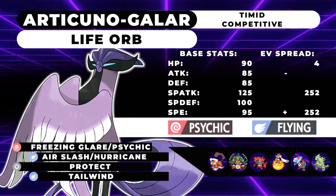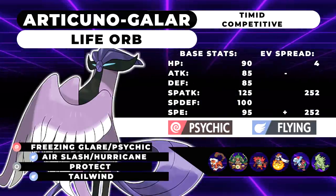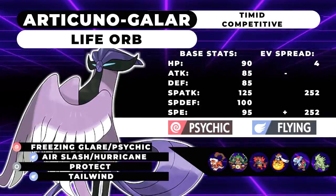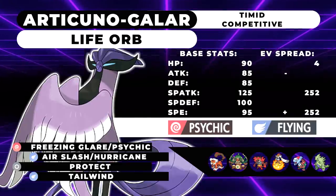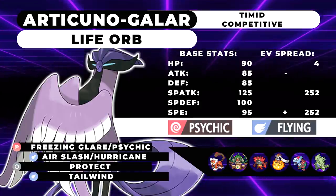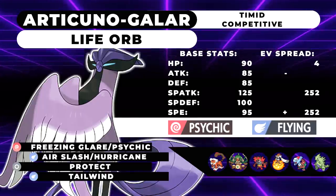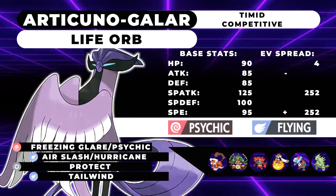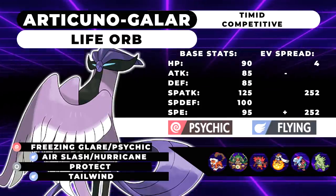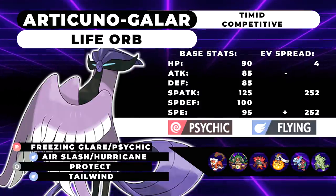With Freezing Glare and Psychic it's sort of a toss-up. Freezing Glare is 90 base power and so is Psychic, and they're both special attacks of the Psychic type. But Freezing Glare has a 10% chance to freeze, where Psychic has a 30% chance to drop your opponent's Special Defense. That 10% chance to freeze could be game-changing, but it could also make no difference whatsoever. Psychic is just overall a really solid move. You could run Psyshock as well, but Psychic for the power is much more optimal.